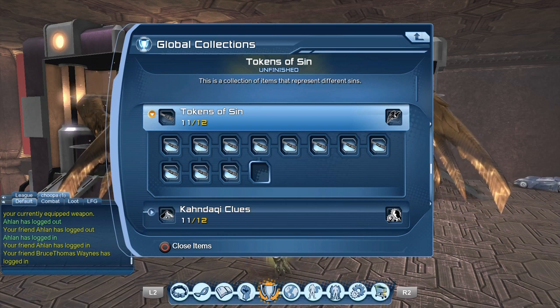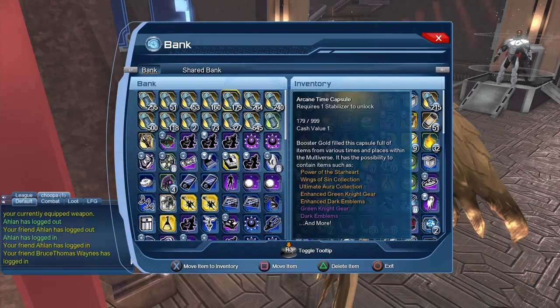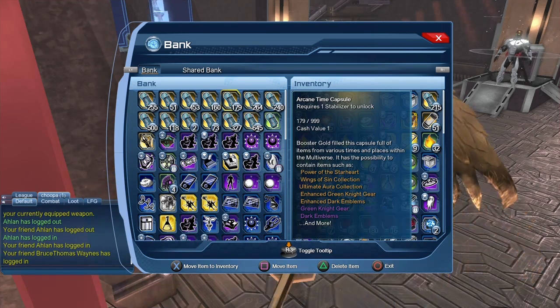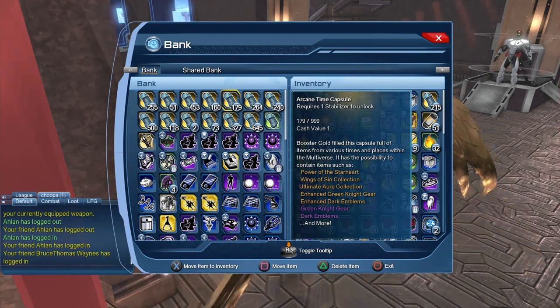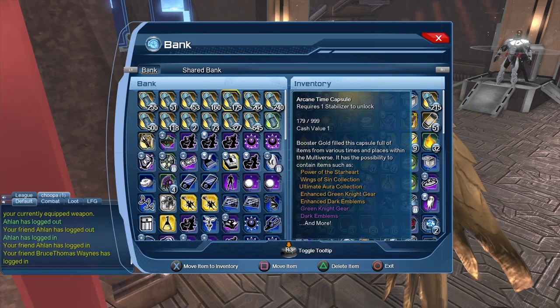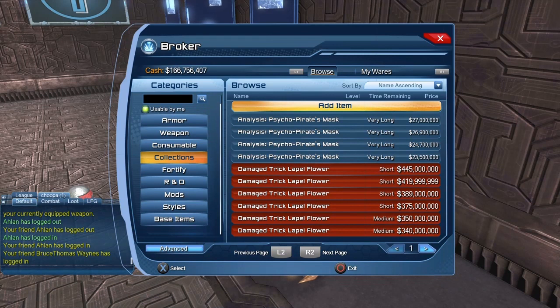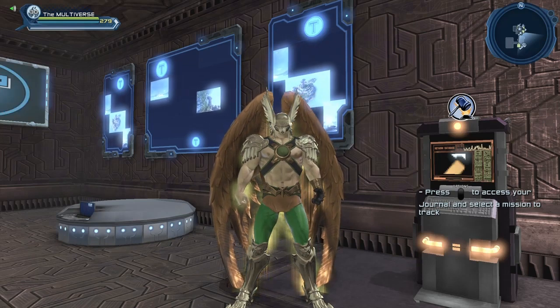Those collections come from the Arcane Time Capsule. Sadly, the rare collection for the Wings of Sins is extremely rare — I've opened easily 500 of those time capsules and never got the rare collection. The only other place to get the collections is from the broker, and sadly right now the Bloody Knife is not on the broker either.